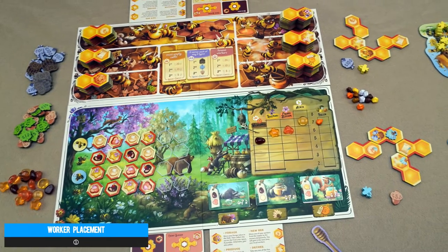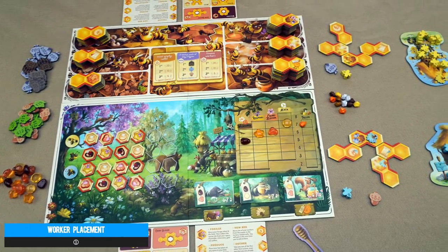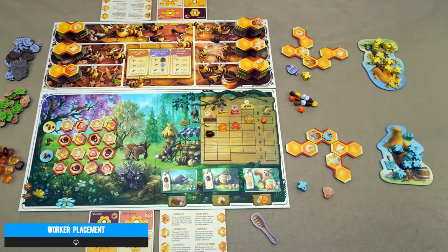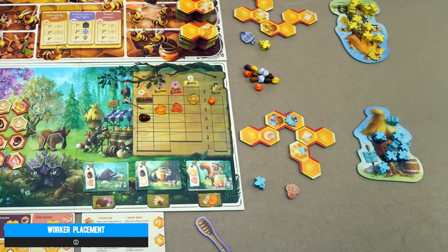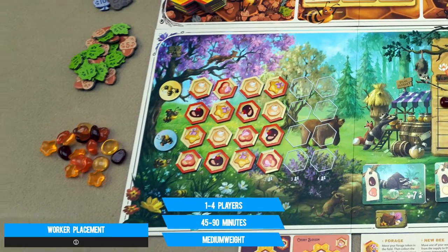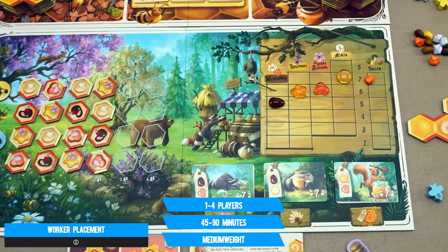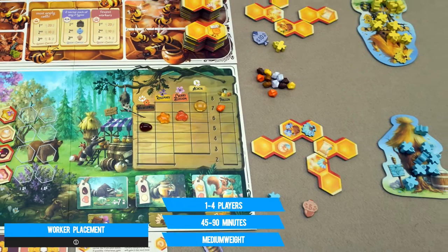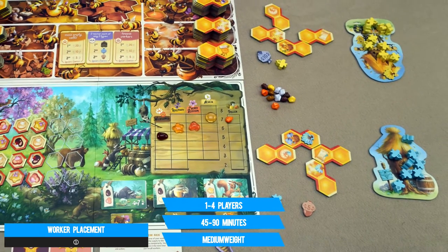It's worker bee placement that gets things going, as you start with a meager number of drones that you'll use to select from 6 possible action tiles each turn — be it adding to your hive-shaped tableau, foraging for pollen, heading to market to sell your hard-earned honey, or increasing your pool of workers. It's all with the aim of producing goods and making money.